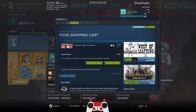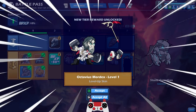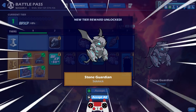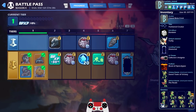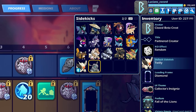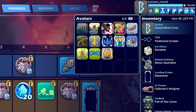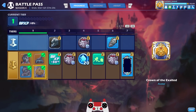All right, we just unlocked the gold version of the battle pass. We got Octavius Mordex level one, Fall of the Lions level one, the Stone Guardian, and the Crown of the Exalted. Let's equip that new podium — Fall of the Lions, so cool — the Stone Guardian sidekick, and the avatar as well. We're going full battle pass today. Look at that, we are decked out!